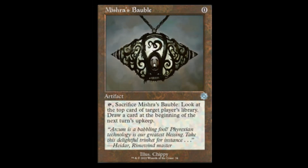Next we have a reprinted Mishra's Bauble coming into Standard — this is gonna be awesome. Not to mention it's gonna make it very easy for the older formats to get a hold of this now, easier than it was before. So this is gonna be a powerhouse uncommon, especially in the old frame — very sexy.